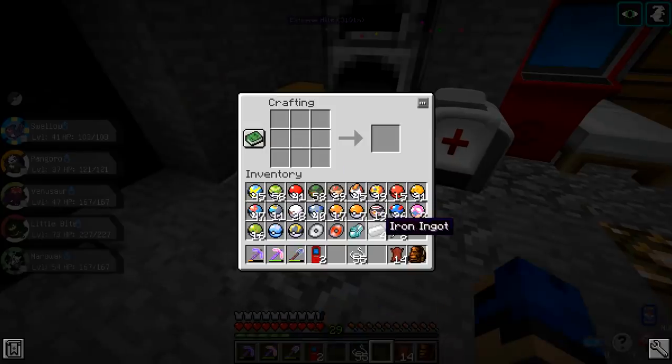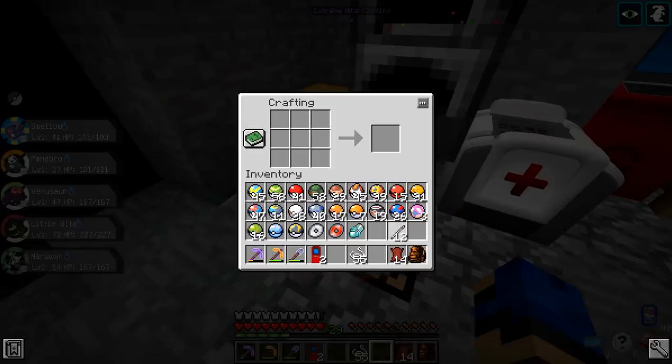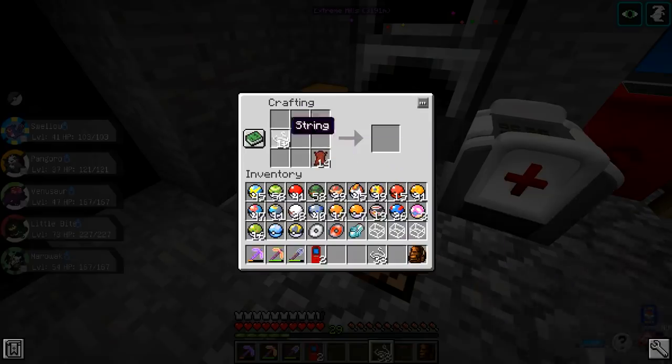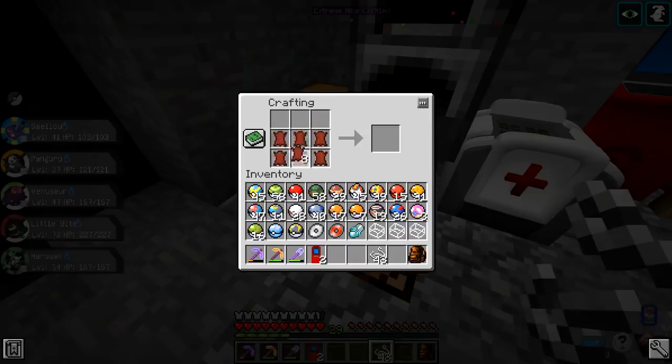I have 100 ore for Melmetal - do not use the ore. I did Lucario breeding in Moon - that's a lot easier than Pixelmon, because in Pixelmon you have to wait 30 minutes between eggs. In the actual games you only need 10 steps. I hatched like 284 before I got a really really good one.